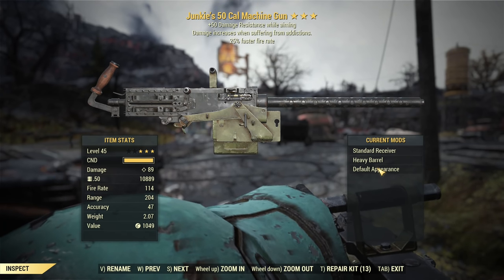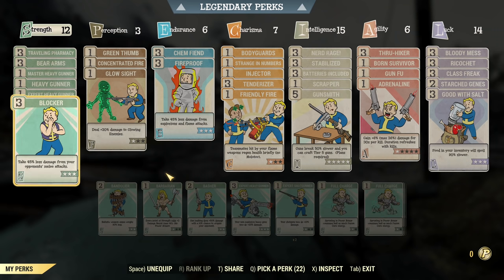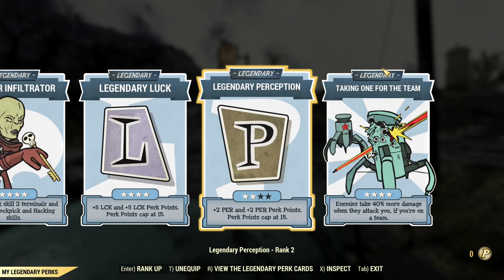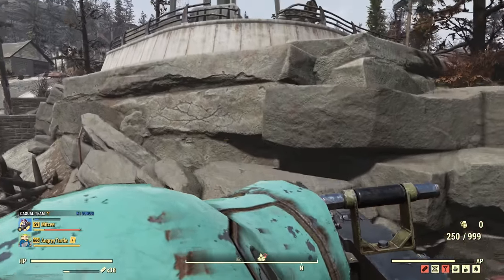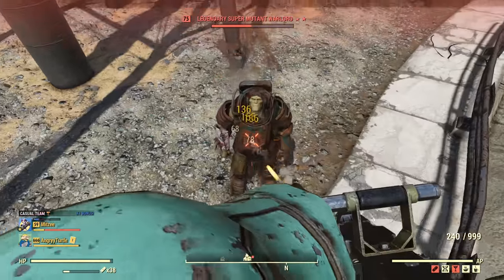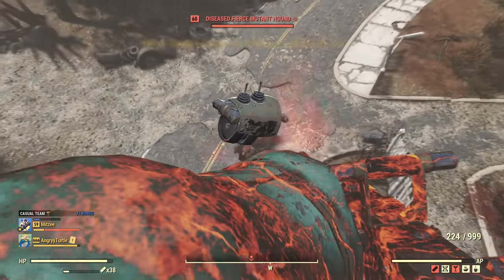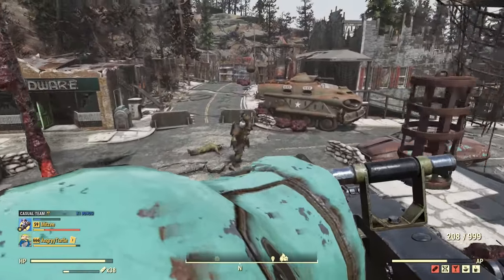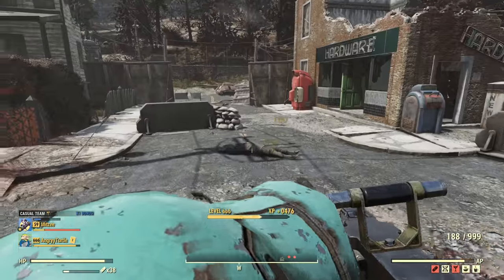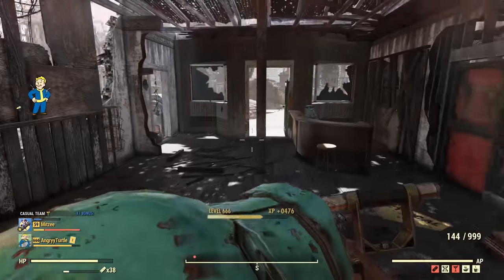For heavy gunner, here we go. I have this beautiful junkies 50 cal that I'm not even using, so I will put it to use now. That's my heavy gunner build — I'm not changing anything, just running my heavy gunner build as-is for example purposes. The only difference is I have full health at this moment. I'm starting this test at full health and running the junkies 50 cal. Of course in both examples I have five addictions, so junkies is boosted to plus 50% — that's the maximum, it's capped at 50% — giving me the maximum boost for this junkies 50 cal. I don't have a problem with these super mutants; they're dying fast even though I'm full health.